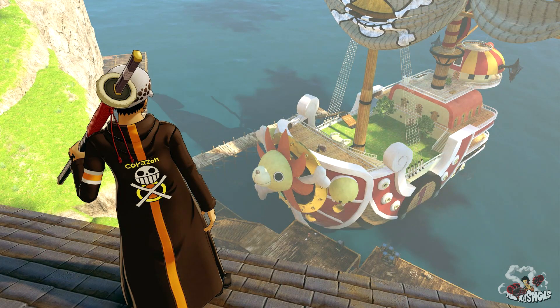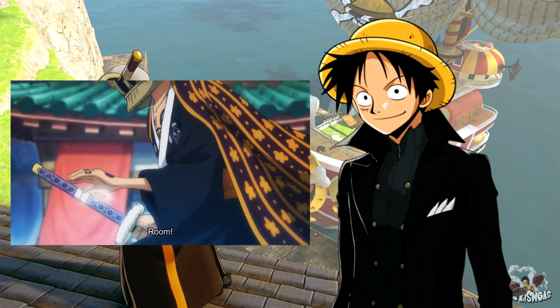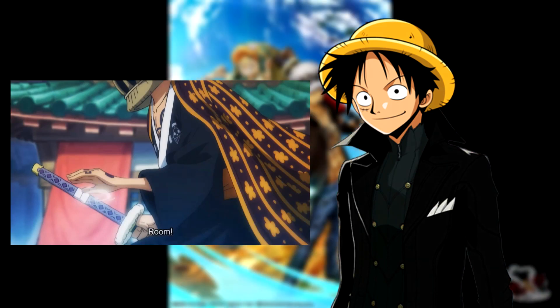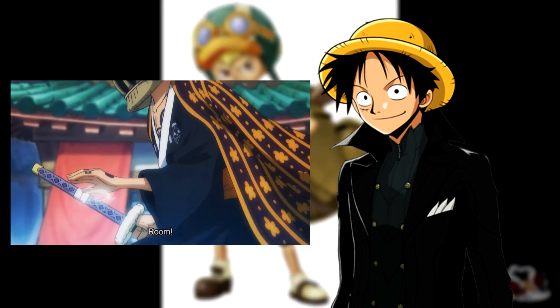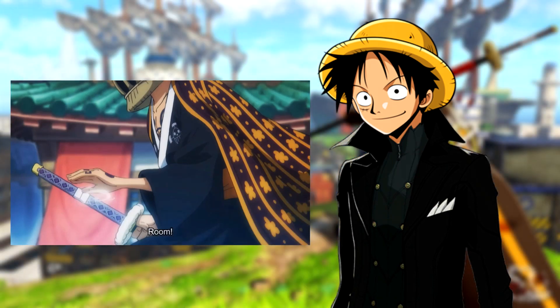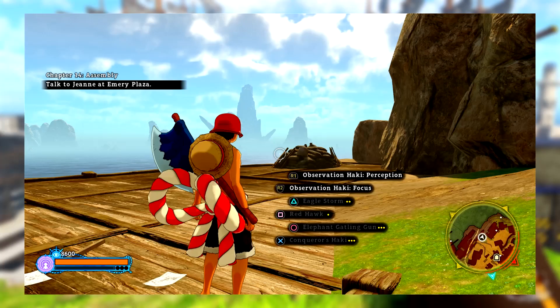The first one is Room. If you guys do not know what Room is, it's basically when Law creates like a bubble, and when you're inside that bubble you're under Law's control — he can do anything to you inside it. The only way to escape Room is just to get out of the bubble. Room is one of Law's main abilities in the anime too, because that's how he does his combos and fights.